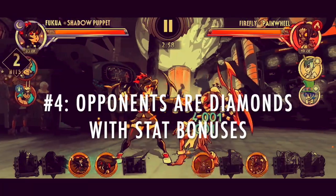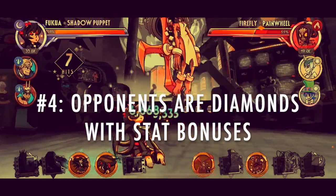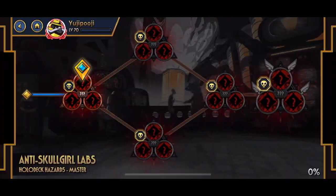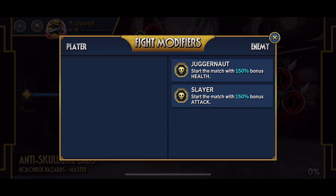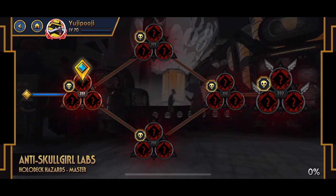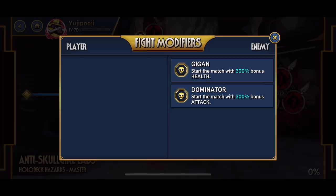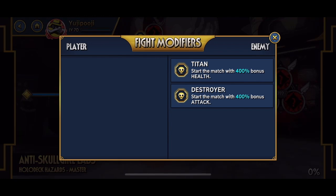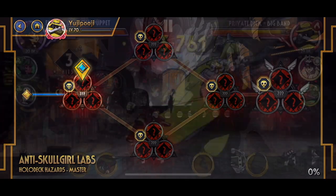Number 4: opponents are all diamonds, either evolved or natural, with varying stat bonuses per node. The leftmost node has 150% health and attack bonuses. The two adjacent nodes on top of each other have 300% bonuses. The one directly to the right of those two has 400% stat bonuses. And the rightmost node has 500% stat bonuses, equivalent to the highest possible stat bonus given to high streak prizefight defense teams.